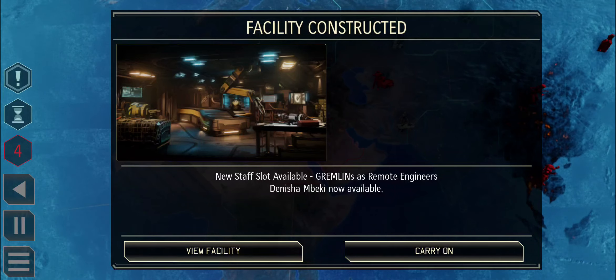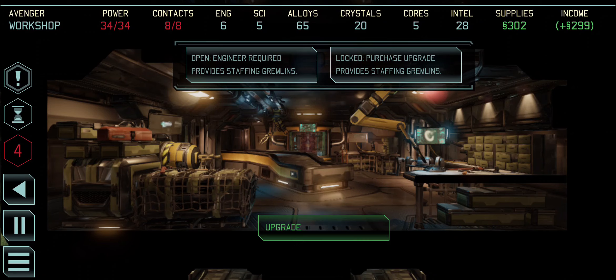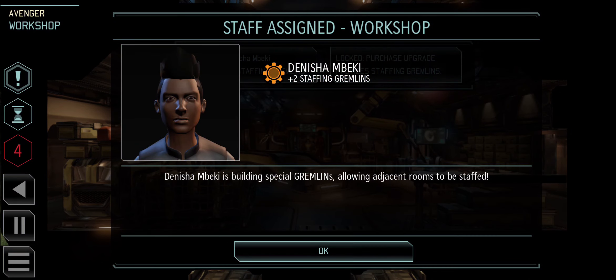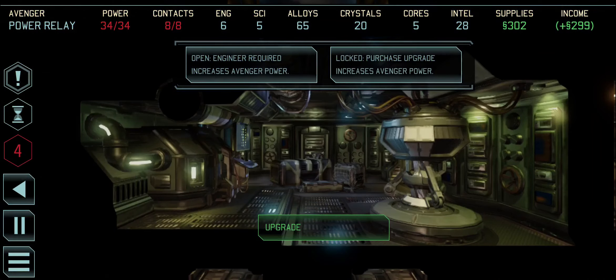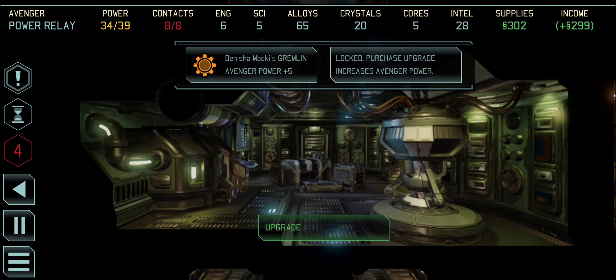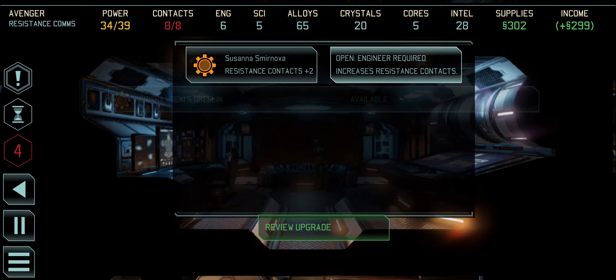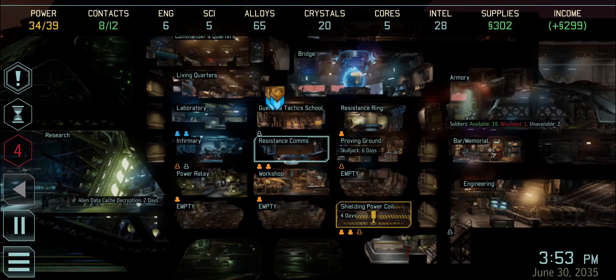The workshop is now complete - this is for Dr. Shen. We can put an engineer in here. We've got two engineers available, so we'll put one in here. That gives me two gremlins - I've basically got one-plus-three engineers - which means I can now put one into the power relay. She's effectively doubling herself. So one gremlin gives us more power, and I can put the other into resistance comms.